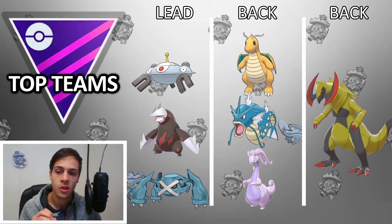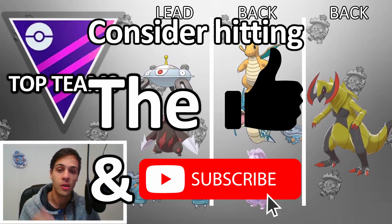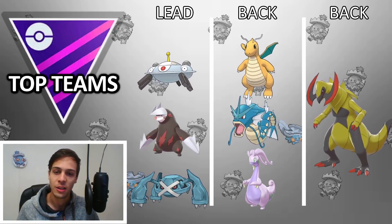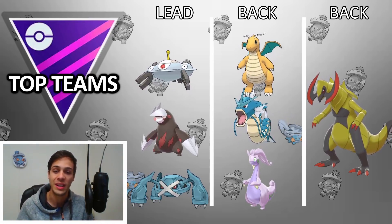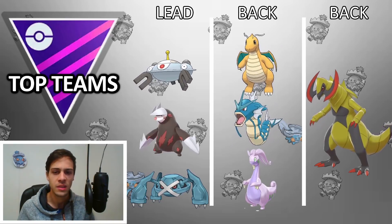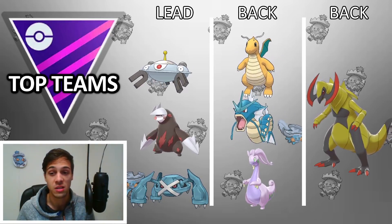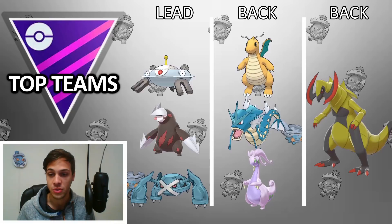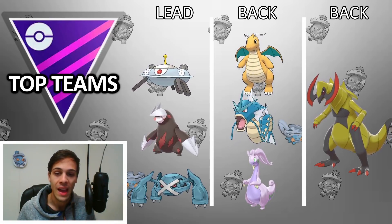Before we get started on teams — if you enjoy this video please consider hitting the like and subscribe. For each team I don't just want to give you one option — I want to give you several options for each Pokemon so you can make it your own. This first framework is one of my favorites, something I ran a lot during Season 4 of Premier: the Steel Double Dragon with Haxorus in the back.